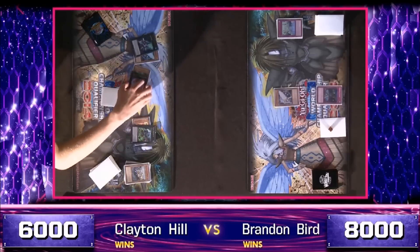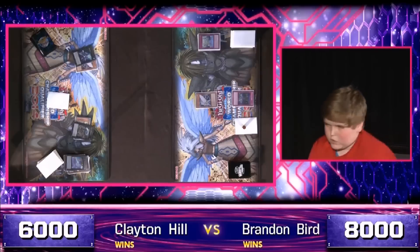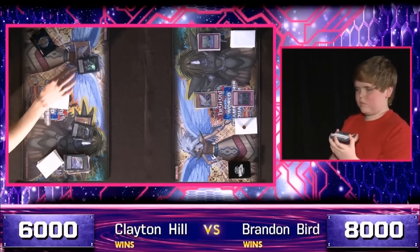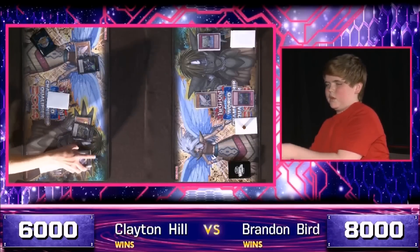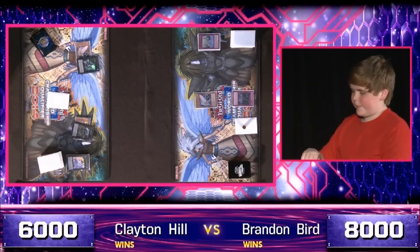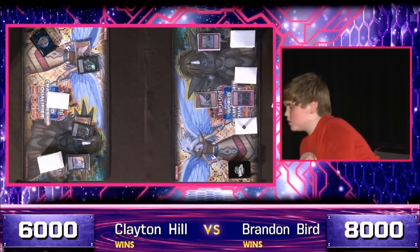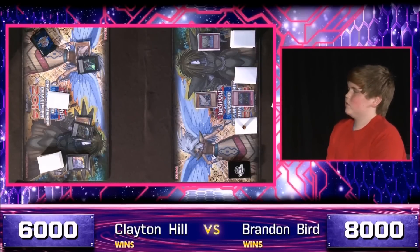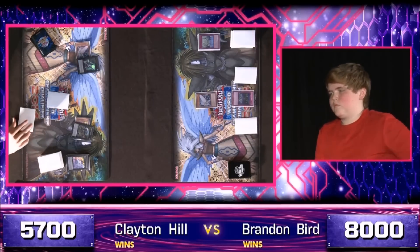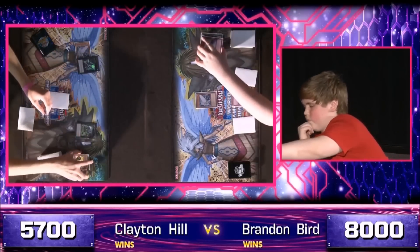Makes it slightly easier to play Ice Hand. First things first though — Brandon Bird attacks over the Soul of Silver Mountain with his remaining Morale Talk, and that will free up his face-down card. The Soul of Silver Mountain is no longer there. A second face-down card joins it. And Brandon Bird is finished with his turn.